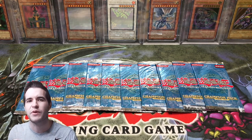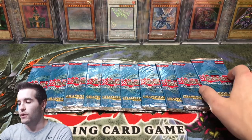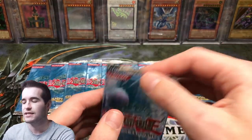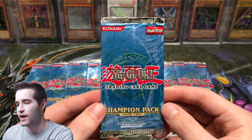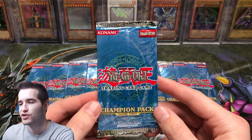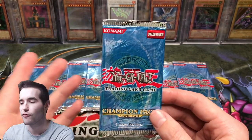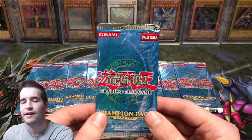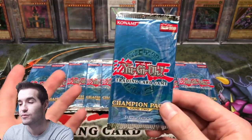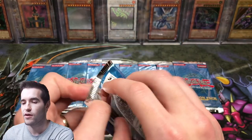So we got a nice pre-40K video, a Champion Pack 2 opening. My voice is a little scratchy but we're gonna power through it because we have potential Magician of Faith — it's right there, over a $400 near-mint card. There's also Magical Stone Excavation and some other really cool stuff, so let's try and pull that.